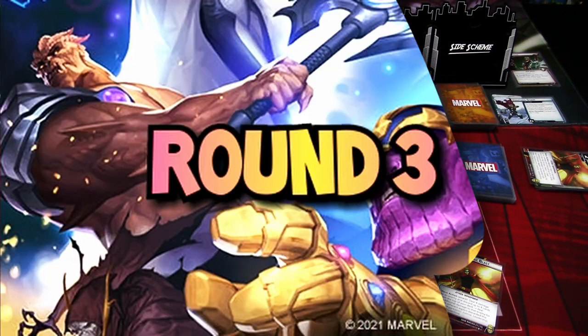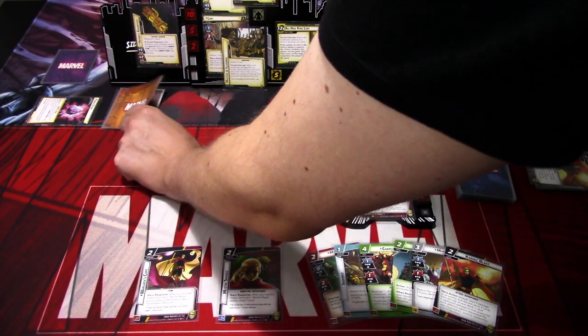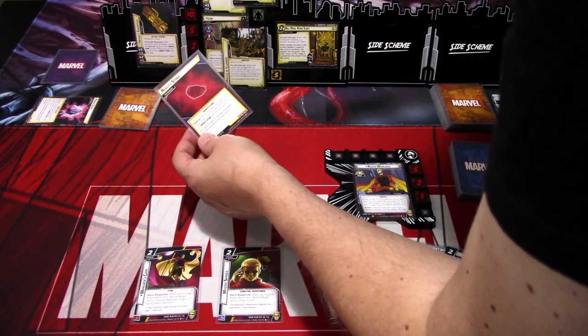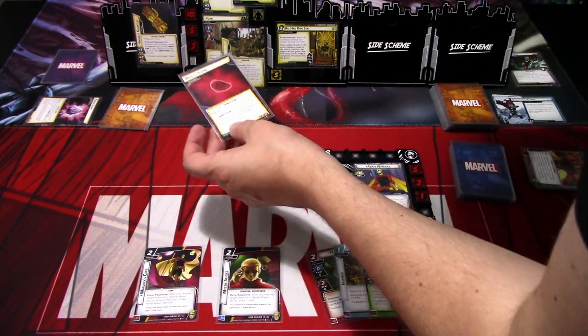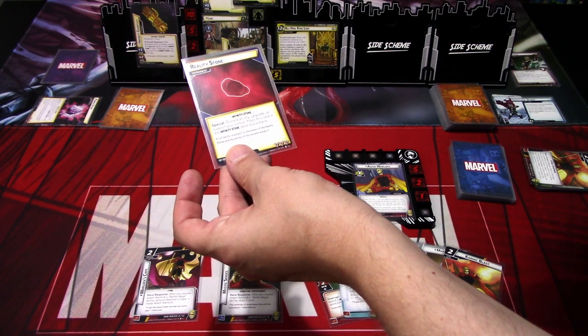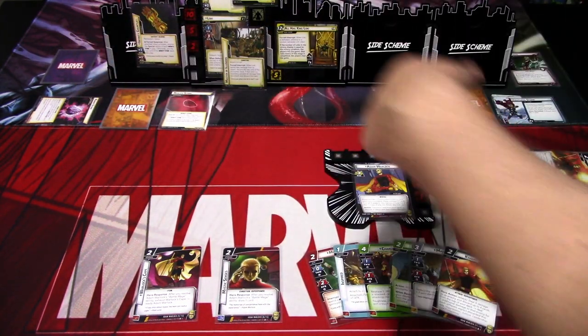I forgot to reveal a new Infinity Stone from the deck when Loki schemes - so we get the Reality Stone. Its effect: discard an ally, upgrade, or support you control, then place this card in the discard. That comes into play on the last turn.